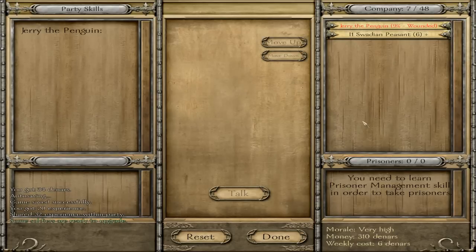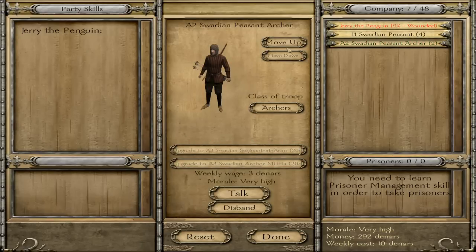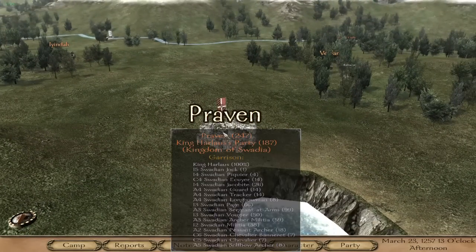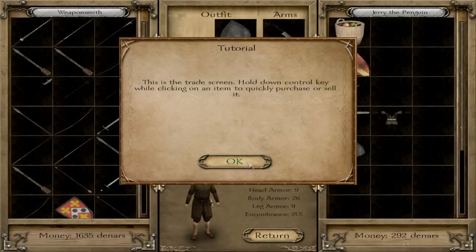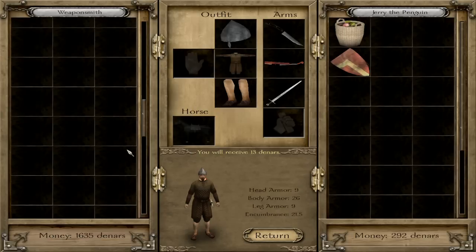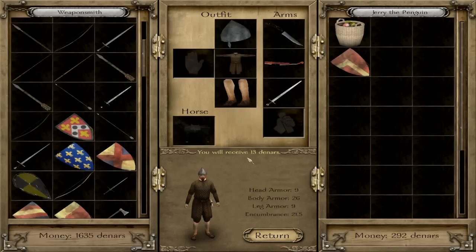Some soldiers are ready to upgrade — two of these can be upgraded, so let's upgrade them to archers, both of them. Now we got two archers and a couple of peasants helping us. We know where the kidnappers are, and from experience they tend to have pretty good equipment. Now if only we had a lance — they only have big expensive ones here. But at least we can sell the extra loot we got.